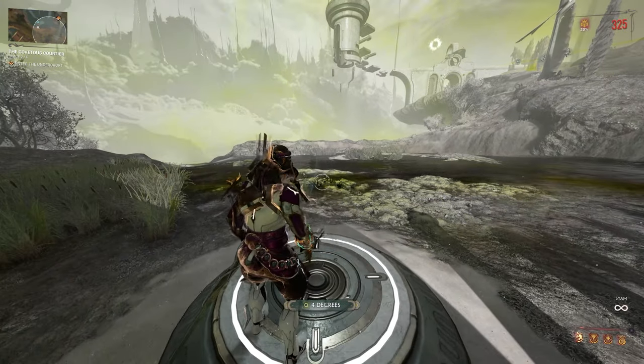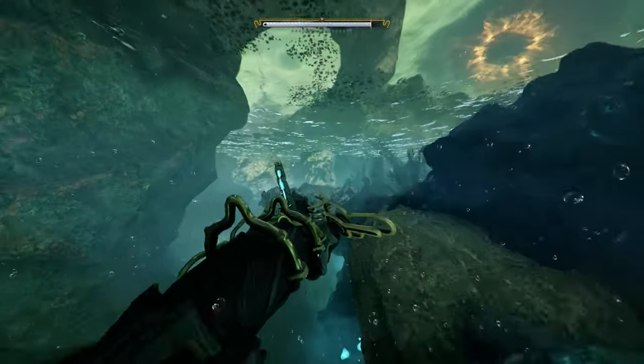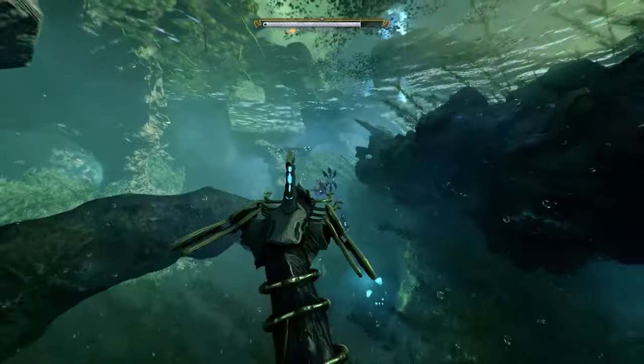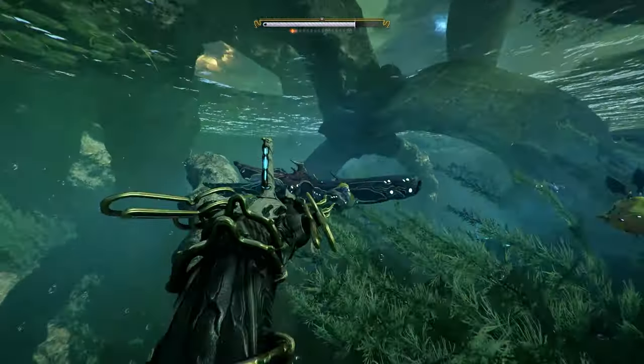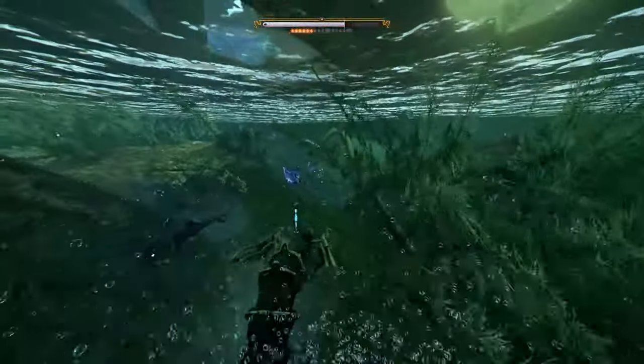The way you get it is by feeding the Maw when you're in a Duviri run. Find a pool, go to the golden disc at the pool, and sit down and interact with it to feed the Maw. Then you've got to swim around inside the water as the Maw fish basically, and eat all the smaller fish.